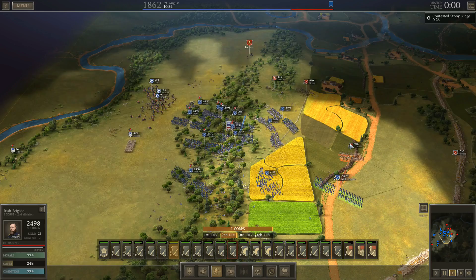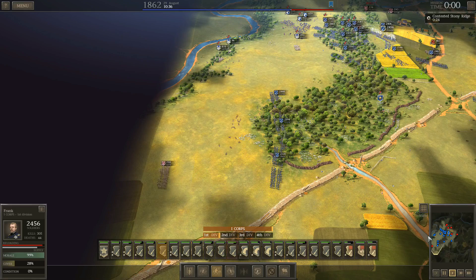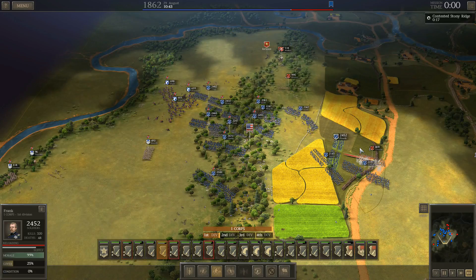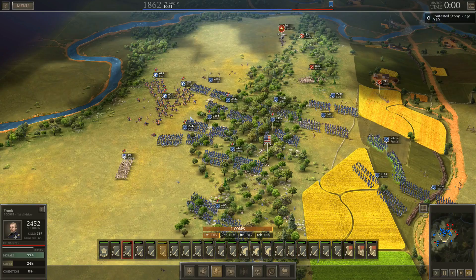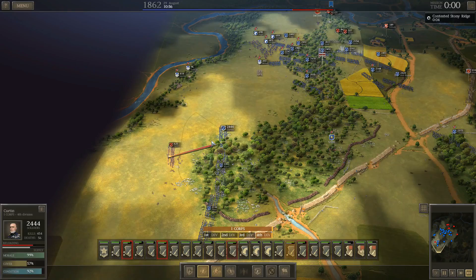Okay, I just got to keep one eye over here on these guys — I don't want them getting up near the units that I captured, but I think we're good. Just go ahead and inflict a few more casualties, hold the objective, and the battle's over. All right, last few minutes here. Go ahead and inflict a few more casualties on Early. And that's it — that's the Second Battle of Bull Run. It is, I think, the easiest major battle on the Union side.